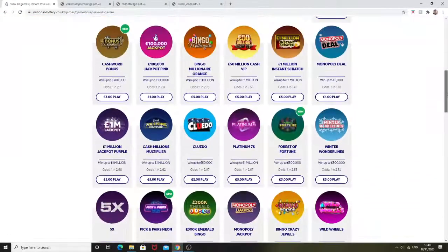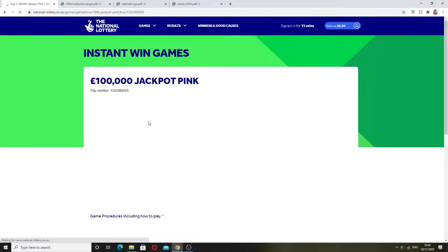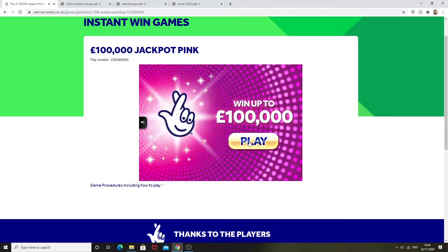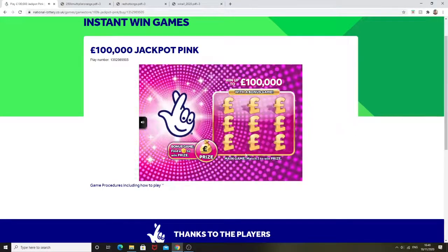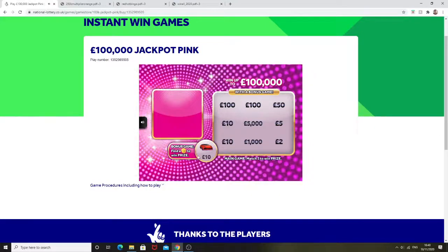I'm going to do one of the 100,000 Pinks. I do like these kind of cards, especially the online versions. I'm just matching three prize amounts to win in the main game, and in the bonus game find a coin to win the prize. Nothing in the main game and no coin in the bonus game, so nothing on that card.